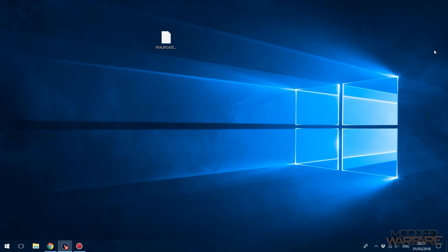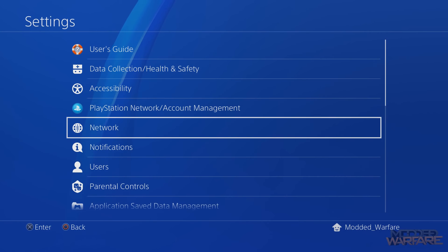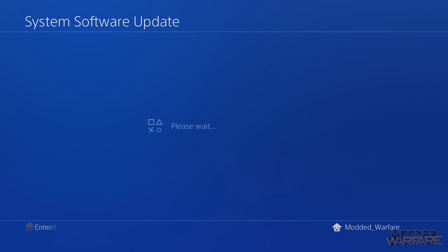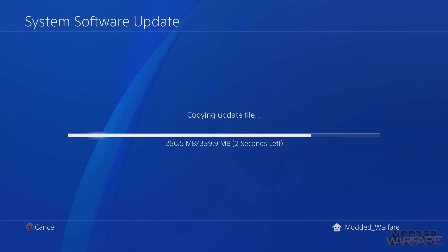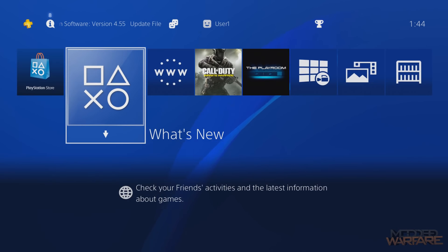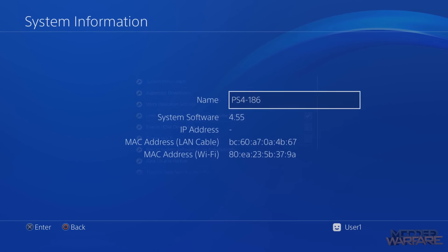Once you've done that, unplug the USB and plug it into the PS4. Then go to Settings, scroll down to System Software Update, and it should say version 4.55 is available — make sure it's definitely that version. Go ahead and update. Once the update is done, it should confirm system software 4.55 is installed. Just double-check by going to System Info — you should see 4.55.